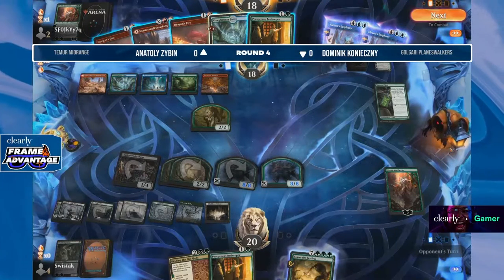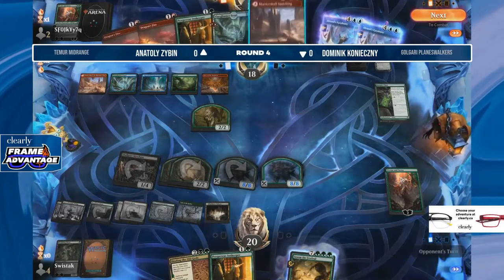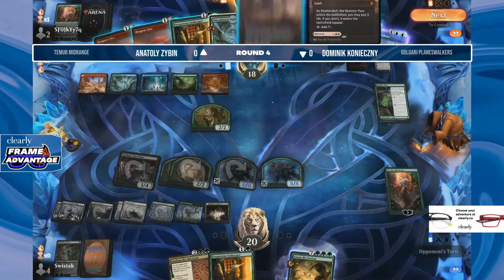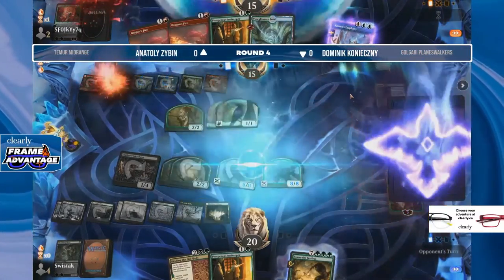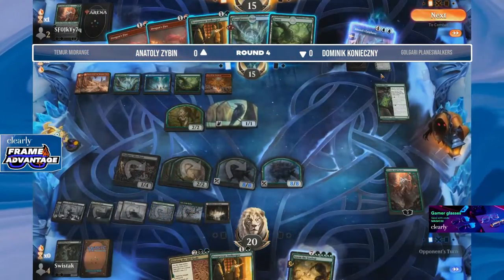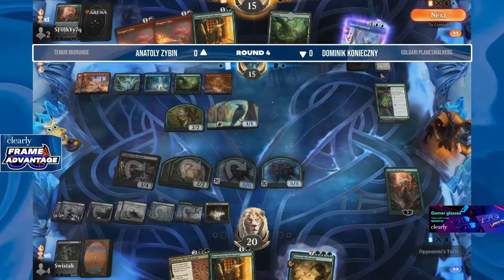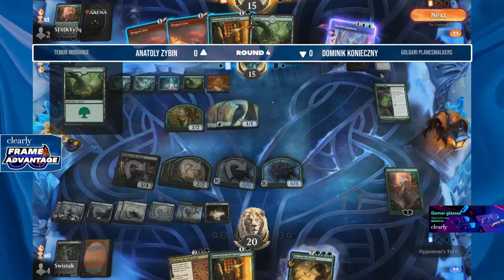Got to love the classic snarl on turn six, never being untapped — stupid snarls. That's unfortunately the state of the mana base if you want to play three colors. They're not good since we lost the triomes — it's unfortunate that's the option we have. But gotta do what you gotta do. Jaspera Sentinel, Magda, Prosperous Innkeeper all help a little bit, but they do not do everything.